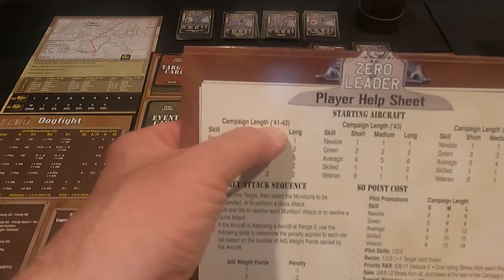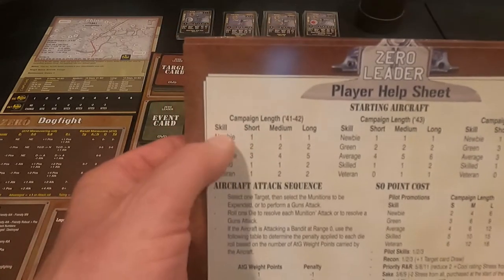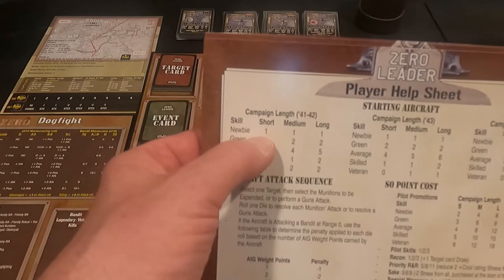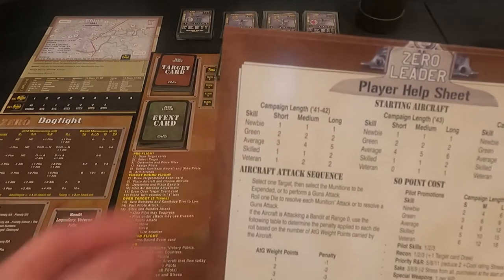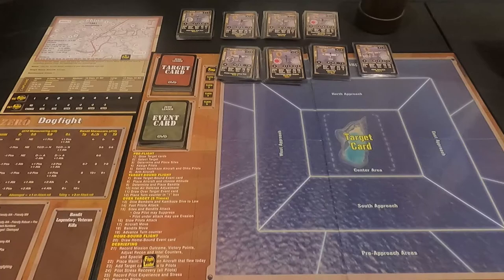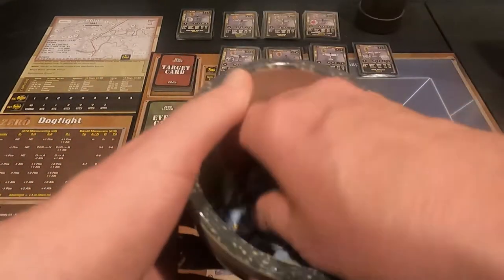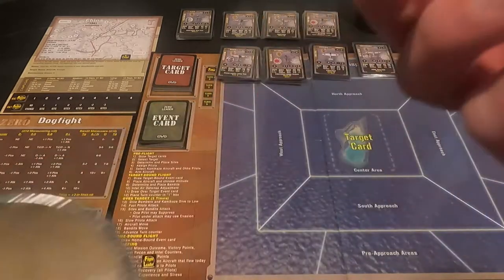On our player help sheet it tells us that for a short campaign in 1941 and '42 — and we are in 1941 China — this is our skill set: one Newbie, two Green, three Average, one Skilled, one Veteran. So I'm going to draw and lay them out in that order.